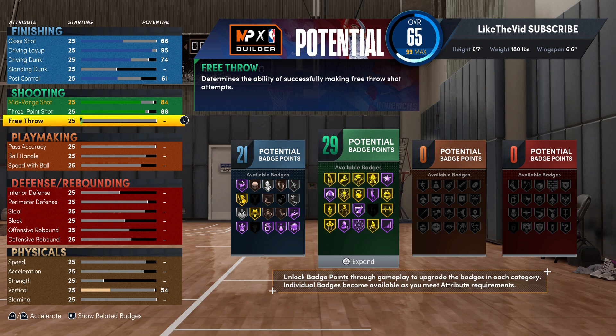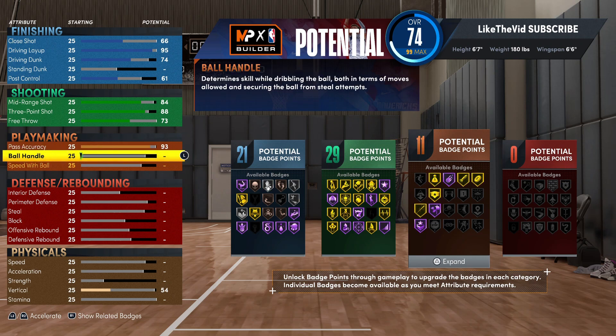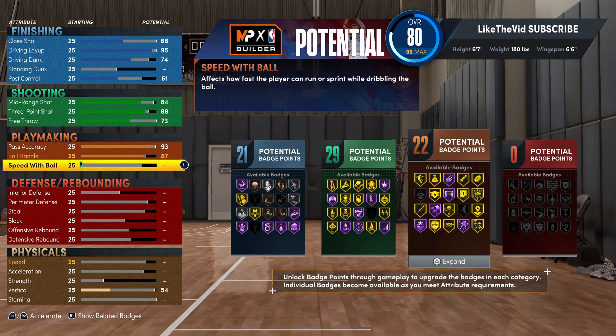With the three-point shot, take that up to an 88. I didn't feel the need to max that out because it's only one more point and the badge difference wasn't big either. So I went with 88 to make sure I can get all the badges I need on this build. For the free throw, take that up to a 73 — make sure you put it up in the 70s just because you do want to knock those down and not be leaving points at the line. With the pass, we've got to go high — this dude is an elite playmaker — so we're going to 93 for the pass accuracy.